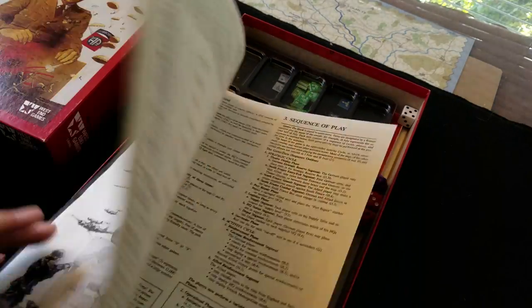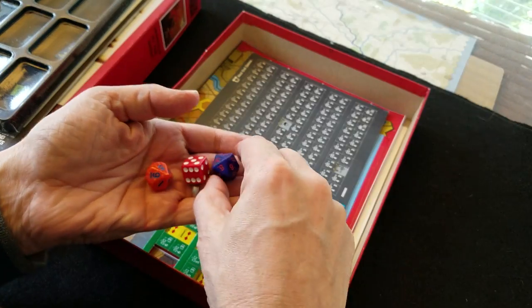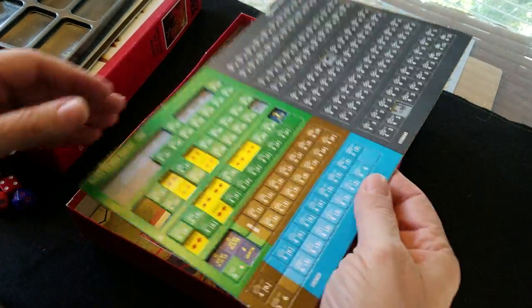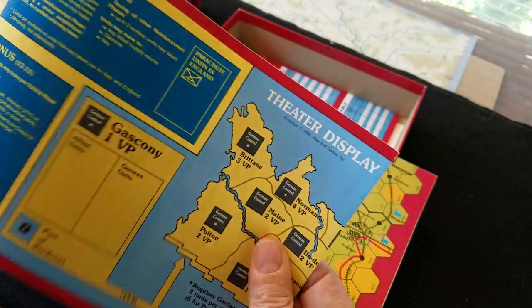I'm curious about this game. There's also a bunch of dice — four dice for some reason — looks like a d20 and a d10, so that's curious. Let's go show how much I know. I just bought this on the fact that it is in fact Belkoski, because that's all you need to know.